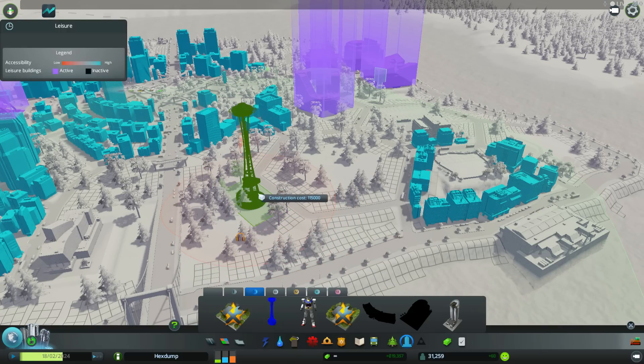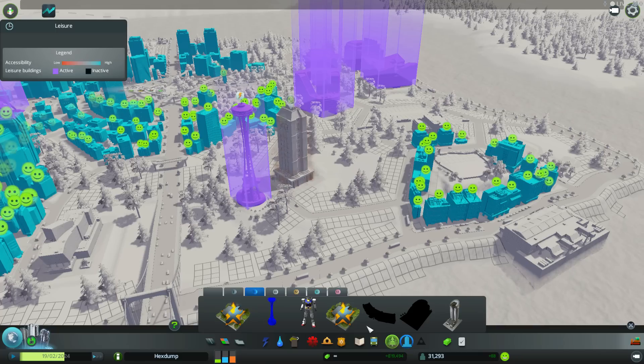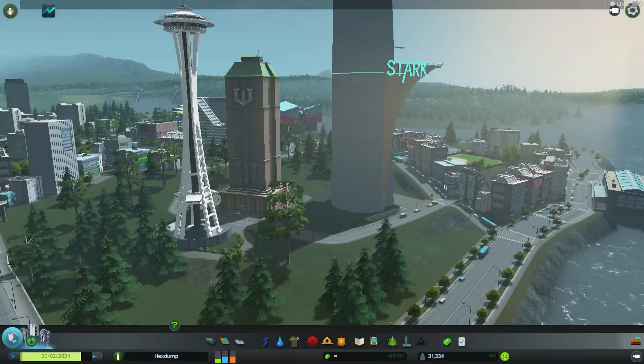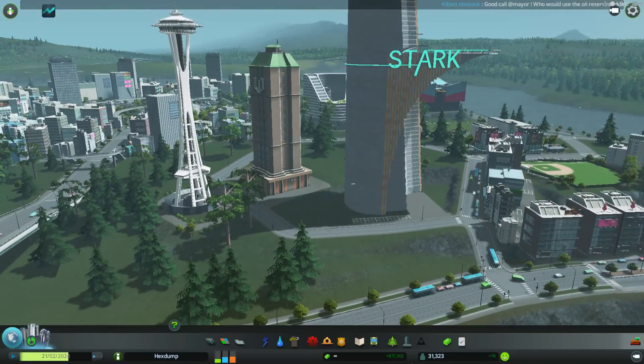Tip number 3. There are many amazing buildings in the game, but plenty more are cropping up in the workshop. As a starter, you'll want to take a look at Ghouler's work, as well as some of the cool feature buildings such as the Seattle Space Needle, Stark and Wayne Towers, Chirper HQ and other famous landmarks. There are many more being added every day.